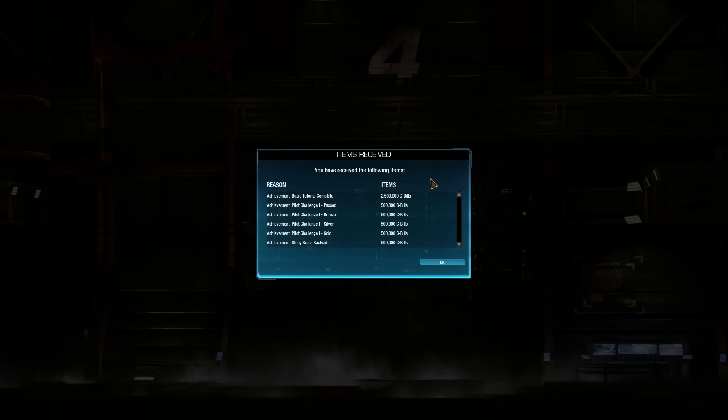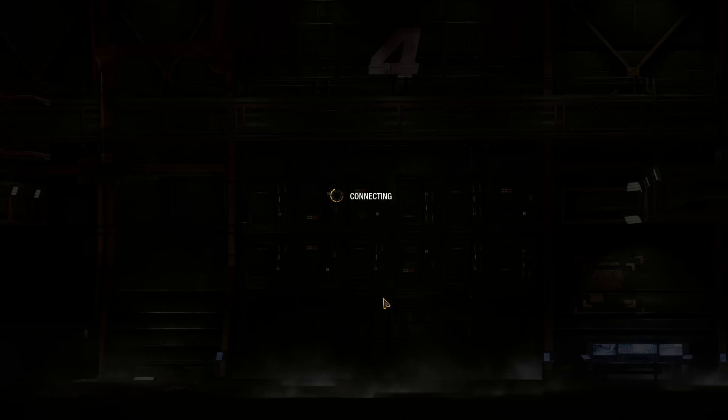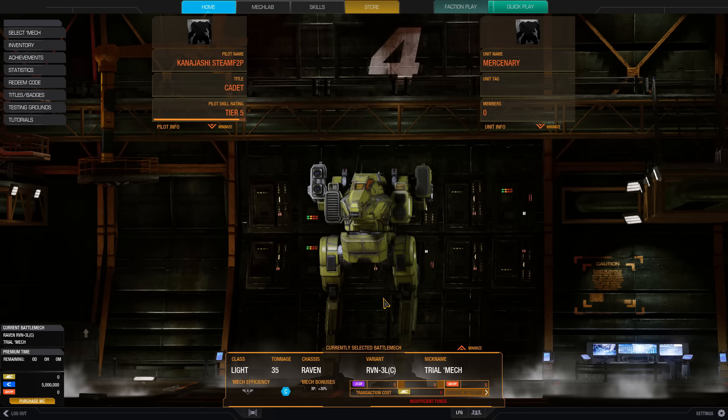Alright, we just completed the basic tutorial, and we got a smattering of C-bills — that is awesome. It's a great start for our free-to-play in-game currency, the C-bill. You earn it by doing challenges, getting ranks in community warfare, or doing actions in-game against your opponents in quick matches. We'll see how many exactly we got from that — 5 million C-bills. That is actually enough to purchase a mech if we wanted, but we would only be able to purchase a small mech, so we're going to wait and save up our C-bills.